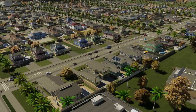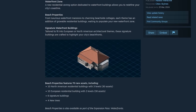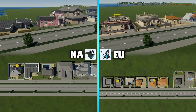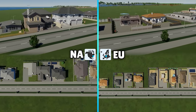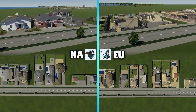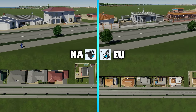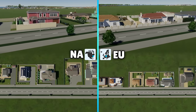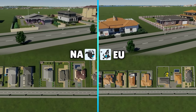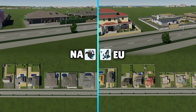In this new asset pack we have new low density residential buildings. The Steam page describes it as 10 buildings in each North American and European style with three levels for each building. I've gone into the developer menu and plopped down each unique building I could find, organizing them by their plot size. You'll see two different versions available within some plot sizes, and I've plopped levels 1, 3, and 5. Level 2 buildings are visually the same as level 1, and level 4 are visually the same as level 3. If you plop a few more at a time or let them grow in, you'll see some variations in their props, wall colors, and roof colors.